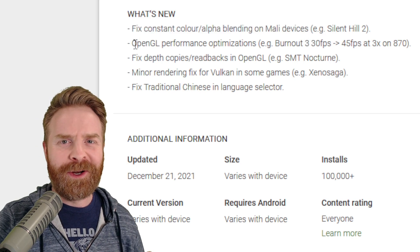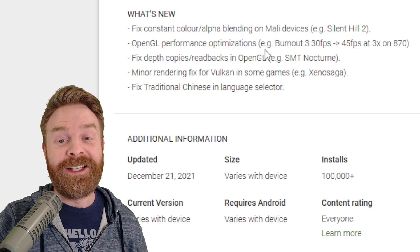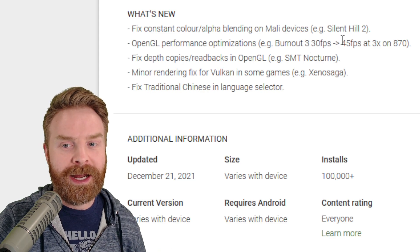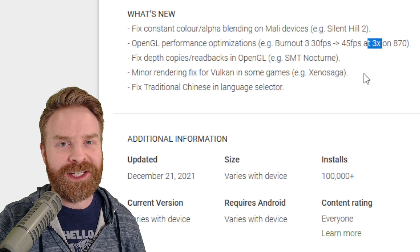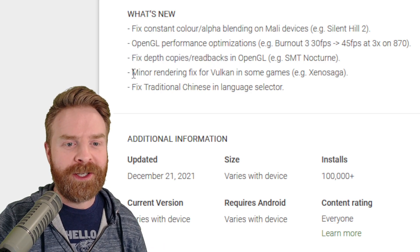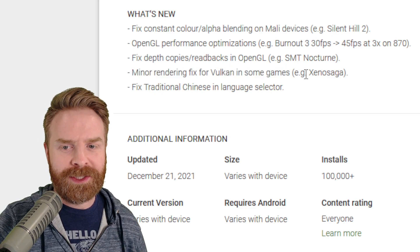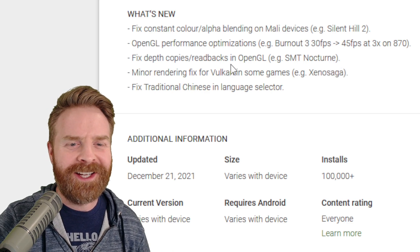The next item is also a very welcome improvement: OpenGL performance optimizations. They gave an example — Burnout 3 was running at 30 frames a second and now it's running at 45 frames a second at 3x resolution on a Snapdragon 870. Additionally for OpenGL, they've also fixed depth copies and readbacks. And flipping over to the Vulkan renderer, there's a minor rendering fix for Vulkan in some games, for example Xenosaga.